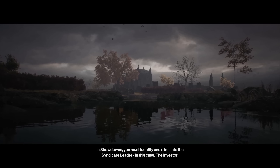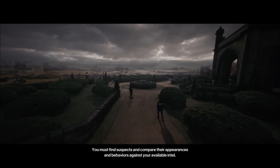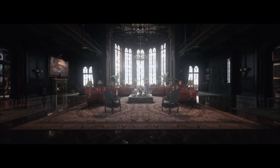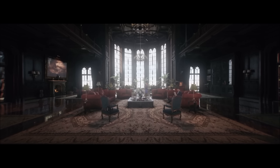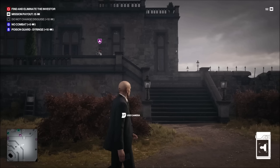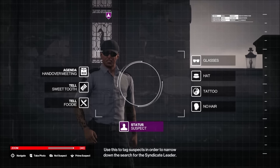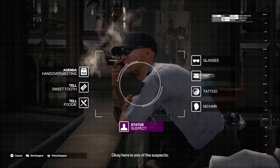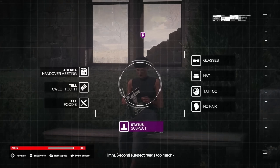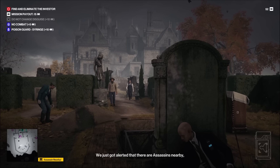In showdowns, you must identify and eliminate the syndicate leader. You've got the Intel, so it's up to you to locate the syndicate member — find suspects and compare their appearances and behaviors against your available Intel. This dude smokes and does not fit our mark — I'll mark them as a non-suspect. Second suspect reads too much, doesn't fit our Intel either. We just got alerted that there are assassins nearby, so we have to be extra careful.